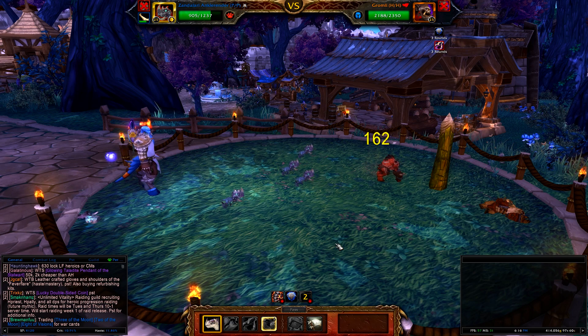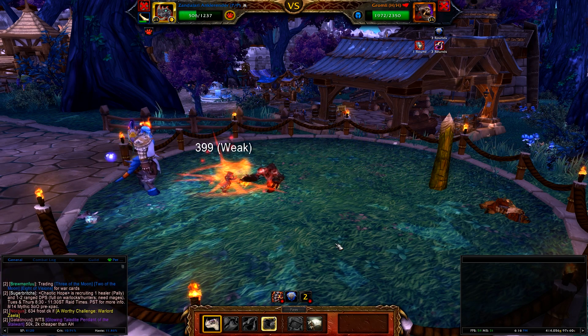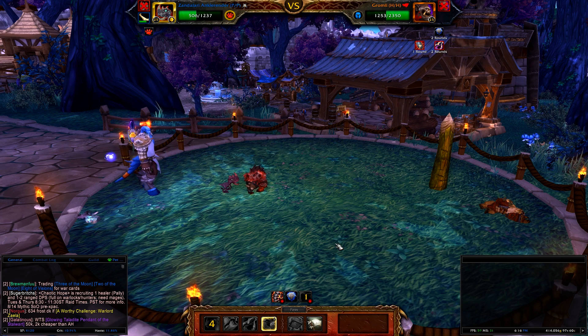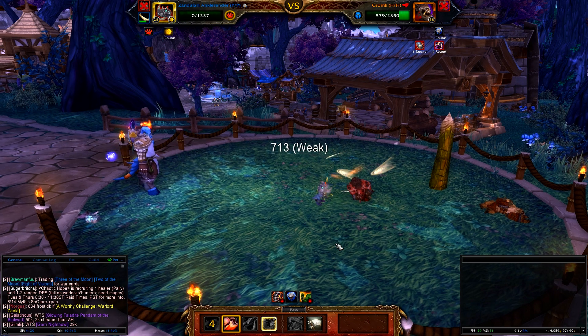Use Hunting Party on this guy, and once again, if you don't have a double power build, you might not have enough power to push through the shield he puts up. So you have two rounds of Hunting Party, and then just use Leap. It should take a big chunk of his life off.